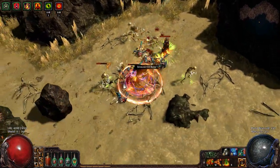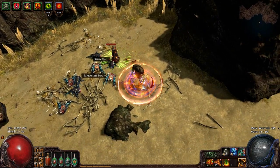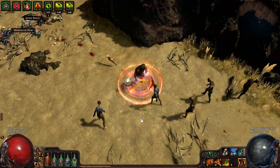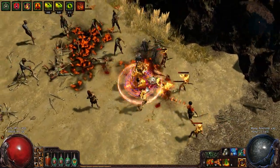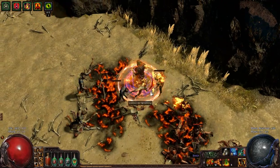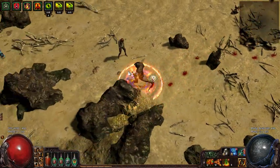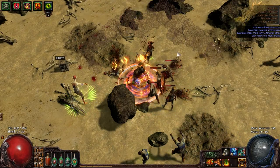One main counter with this ability is I can't actually damage totems with the Righteous Fire DoT. I have to attack them manually, which is what Ethereal Knives is for since they're not affected by damage-over-time effects. I can mostly just run around, annoy the hell out of everybody, and I have frenzy charges up from just running around and killing stuff.